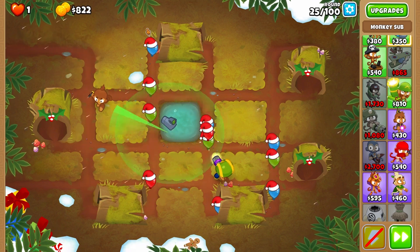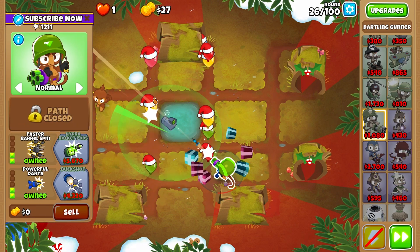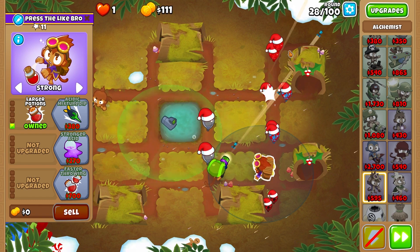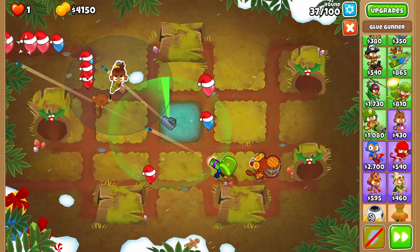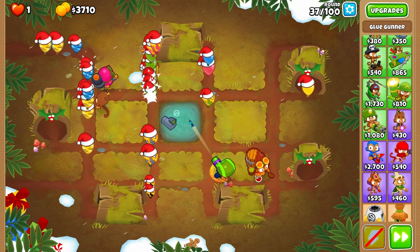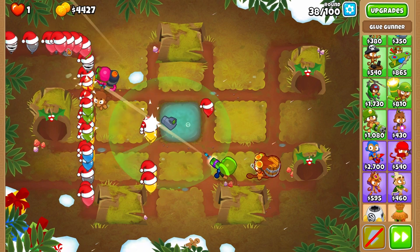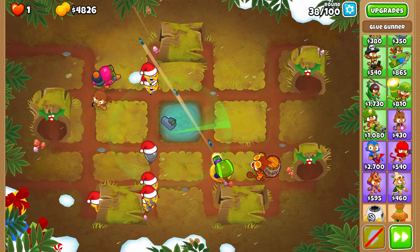Pro tip: when balloons sneak by your initial trajectory, just switch to this one. Now we afford Faster Barrel Spin and then the Alchemist. Round 27 — Alchemist on Strong, Larger Potions; he will help us destroy those leads. Keep on shooting, then Acidic Mixture Dip and Berserker Brew. Put the Glue Gunner here — Bigger Blobs, Stronger Glue on Strong. It will slow down strong bloons so we won't waste pops on the Alchemist.